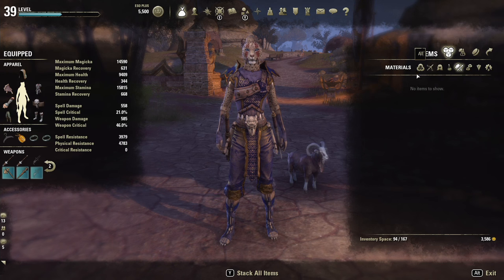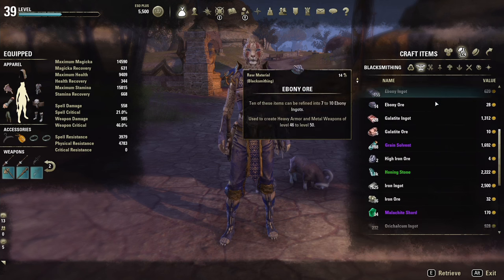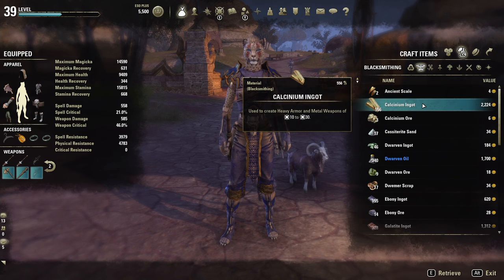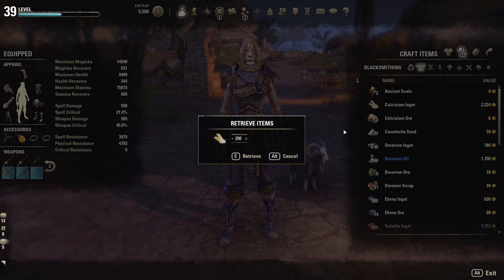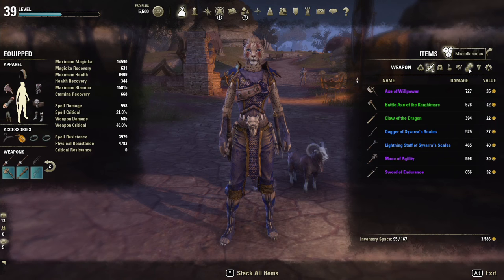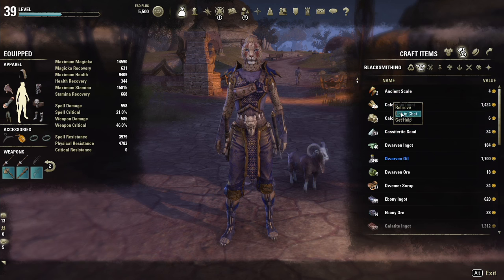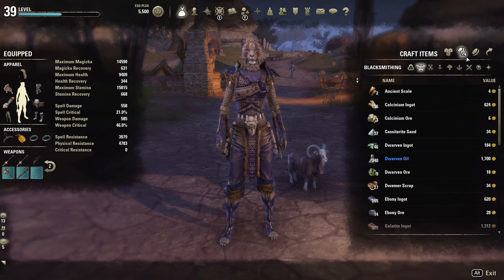Once all the items are in your bag, you can view what is in your crafting bag on any character. Just open up your normal inventory screen and click over on the crafting bag to see what you have stored. If you want to remove something from your crafting bag, all you need to do is right-click and select retrieve. You only need to withdraw items if you want to mail, trade, or sell them. You can only withdraw 200 at a time because that's the max stack size on normal inventory space, but if you want more than 200 you can just keep retrieving stacks and stacks.